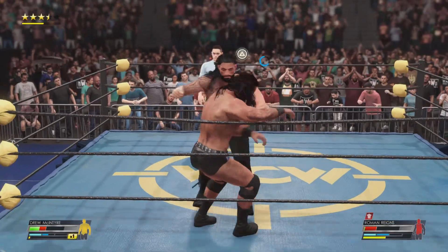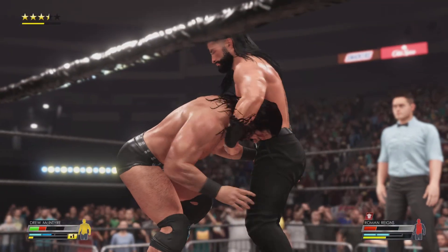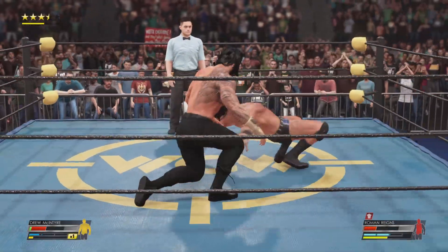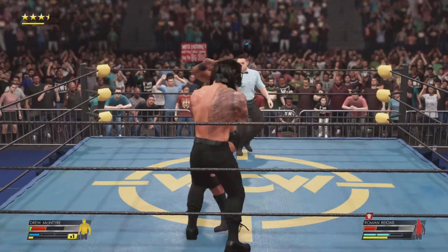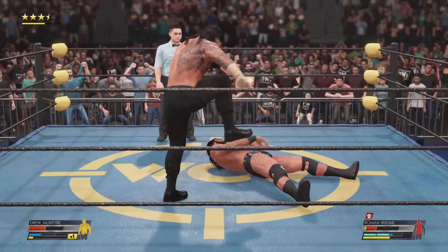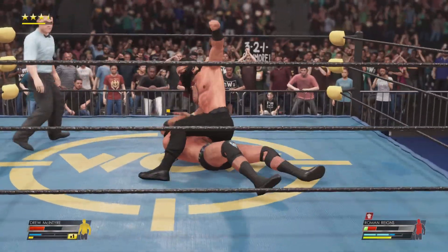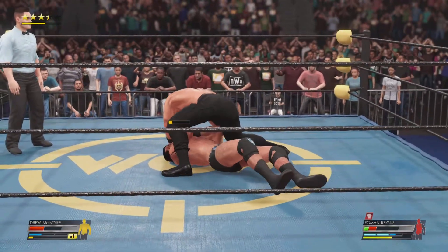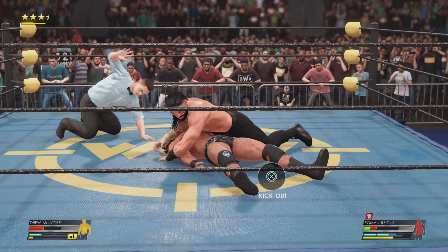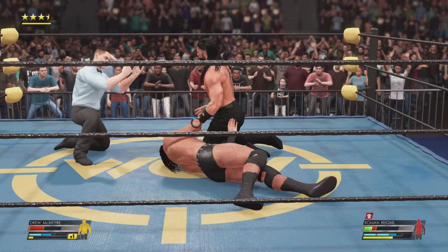Big counter from Reigns. Straight punch, one kick. This could be all — cover for the win: one, two, three. But McIntyre somehow escaped before the pinfall. Unbelievable.